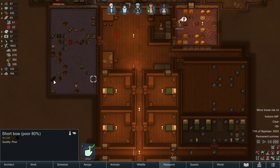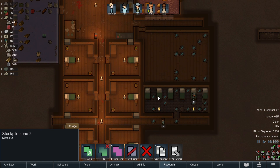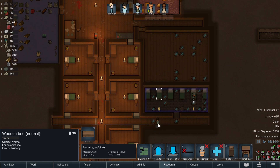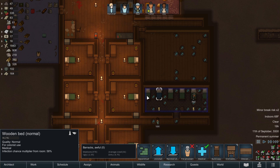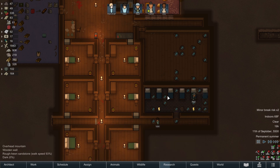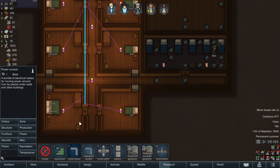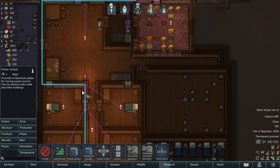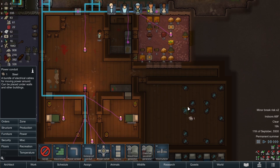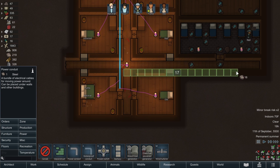All of the beds are built in here and we are going to designate these beds as medical. We've got a whole medical bay there - we do need power. We can't really get power without the power line being exposed, so we'll run it down that way. The power conduits have a beauty of negative two, so if they're in the wall it doesn't matter, but when they're exposed like this it does contribute towards a negative beauty rating.